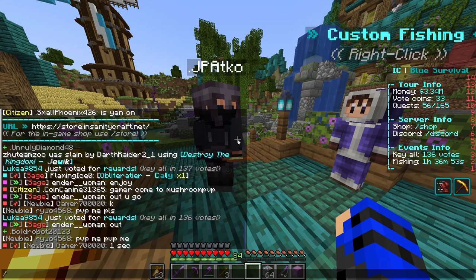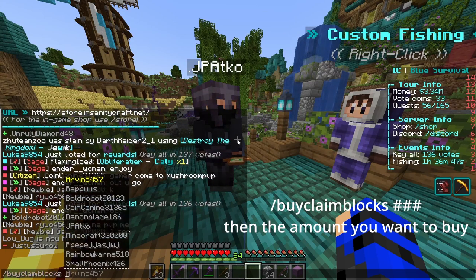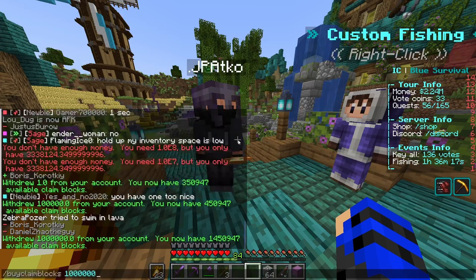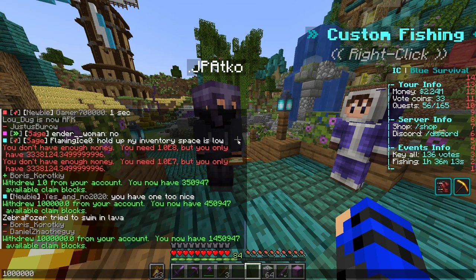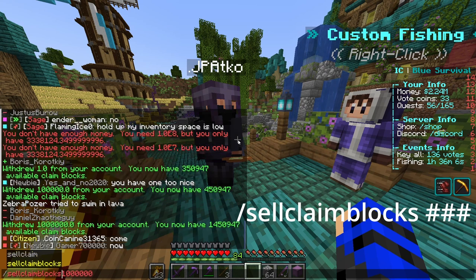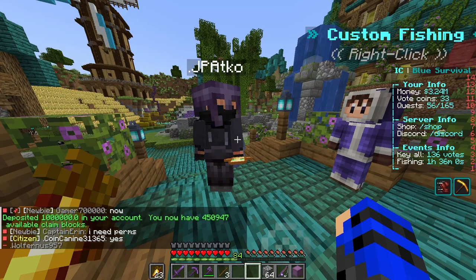I would do buy claim blocks and then enter the amount — one million. This would take away one million. Now let's say you make a mistake and you didn't want that many — you can undo that. So, claim blocks, one million. There you go — you have sold your one million claim blocks and they have given you it back at the one-to-one ratio.